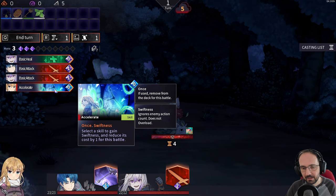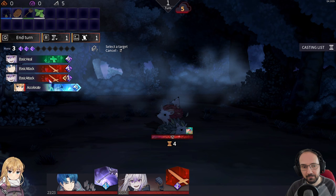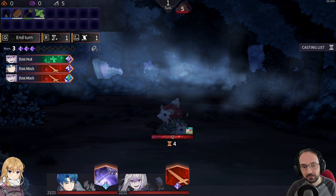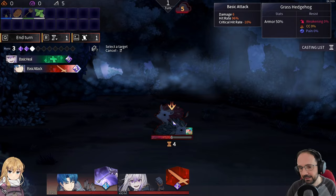Overload is the mechanism where the cost of cards gets more expensive for that character with each one you play. Accelerate is Lucy's skill that gives a target skill swiftness and reduces its cost by one. So if we accelerate Charon's basic attack, it becomes zero cost and swift — playing it no longer affects the cost of her other cards. Let's do that: hit for six, then hit for six more, and we win.